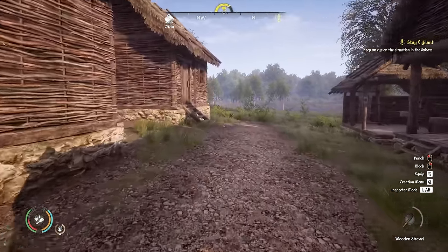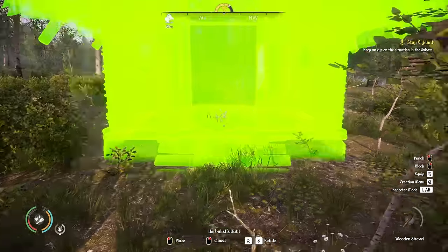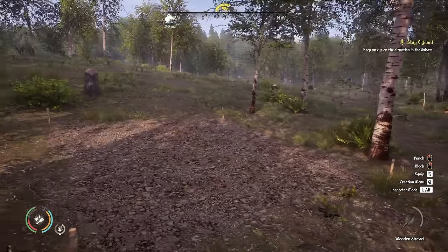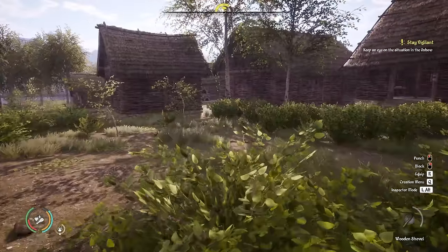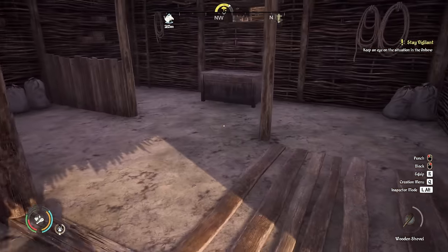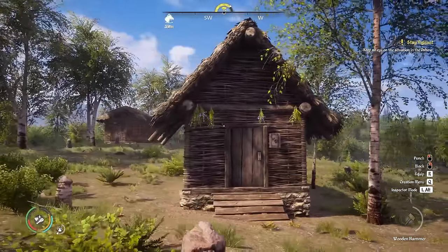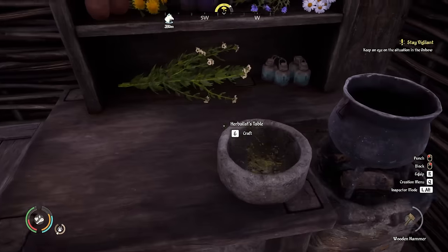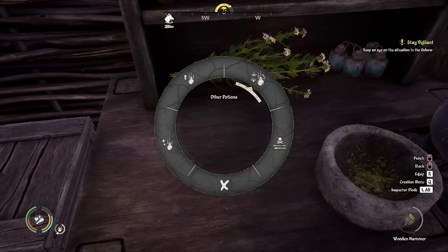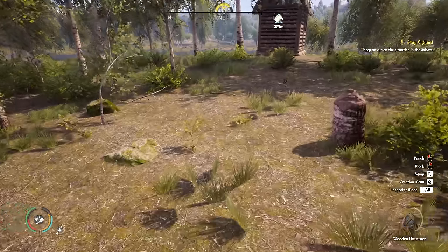I just realized I haven't built the herbalist hut yet, so we need to do that first before we can have a herbalist. Under buildings, extraction — there it is, herbalist hut number one, it's only a small little building. I'm going to place it a bit out of town. Inside it we've got a chest that can hold 50 kilos and a herbalist table where you can craft poisoned ammo, potions, enhancement potions, and healing potions. Pretty cool.